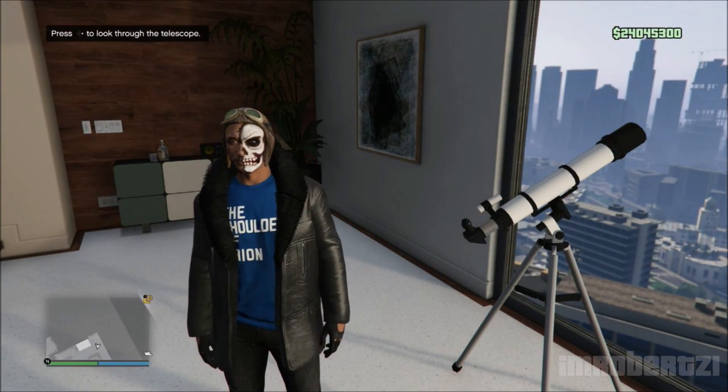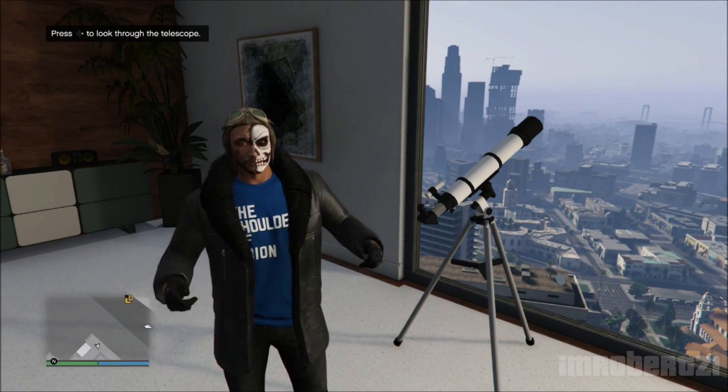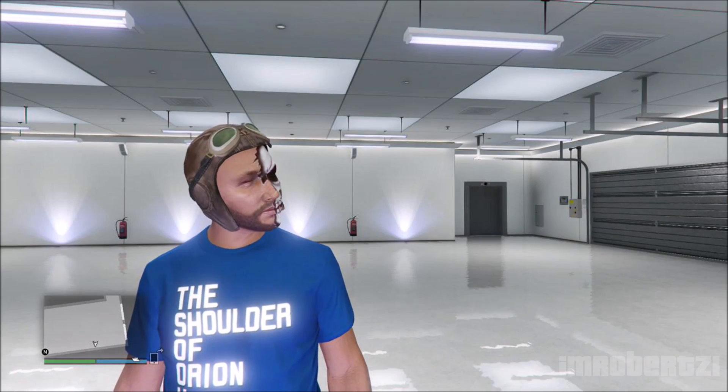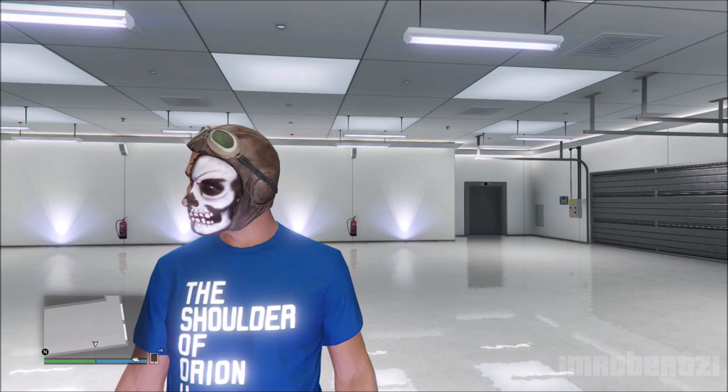Once you spawn in, you should have the logo on his shirt color. This glitch works on all sweaters and work shirt logos.